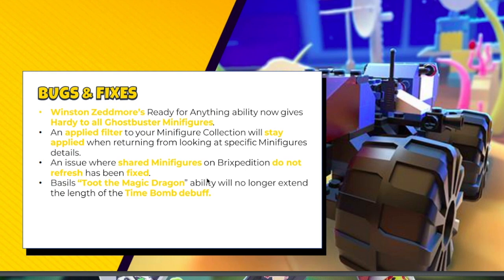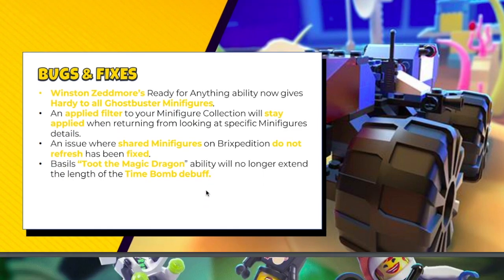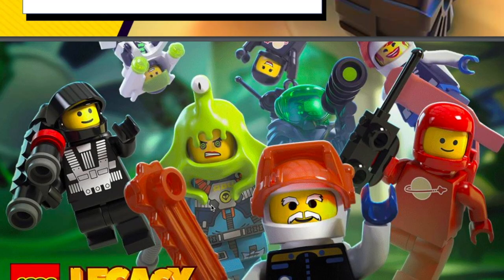And then there were some bug fixes. Winston — they fixed his Hardy thing, so he now gives Hardy to all the Ghostbuster figures from his Ready for Anything ability. Applied filters to your minifig collection will now stay applied, so if you filter to space units and then go look at Locust and go back, it stays on space units — that always annoyed me, so glad they fixed it. And they fixed Basil's Toot the Magic Dragon, which will still extend the length of time bomb debuffs.